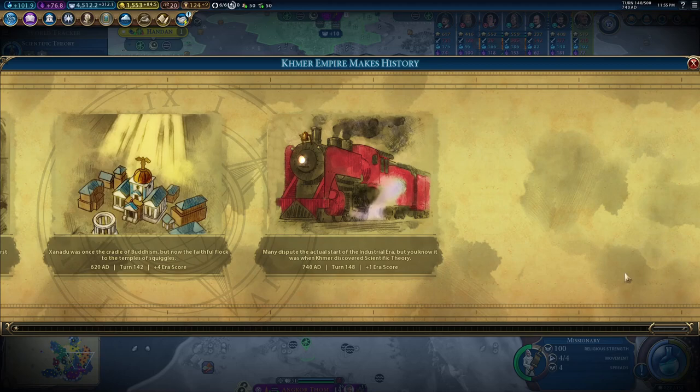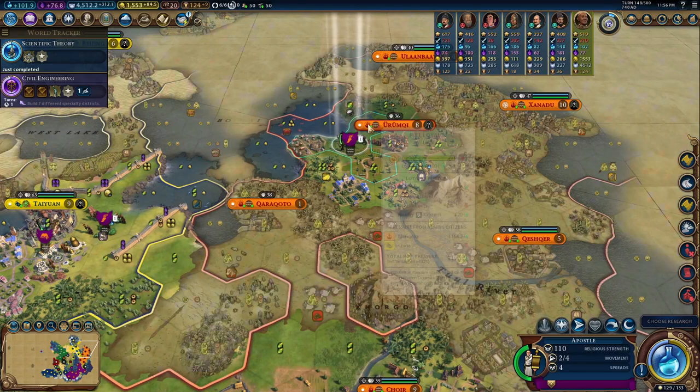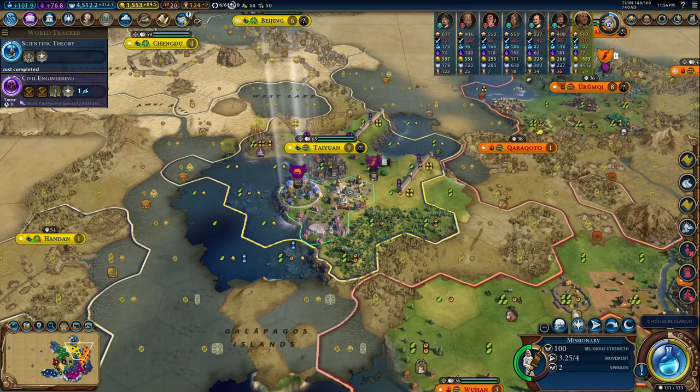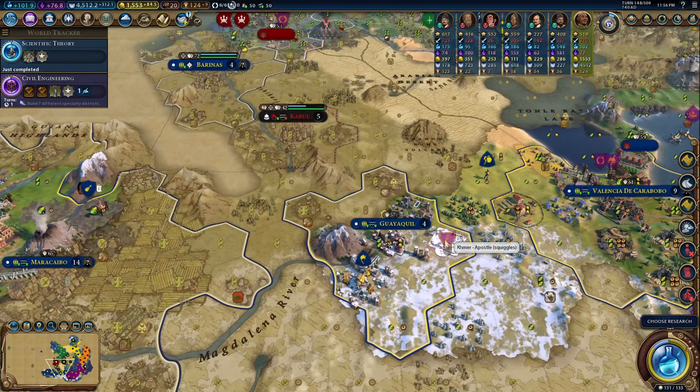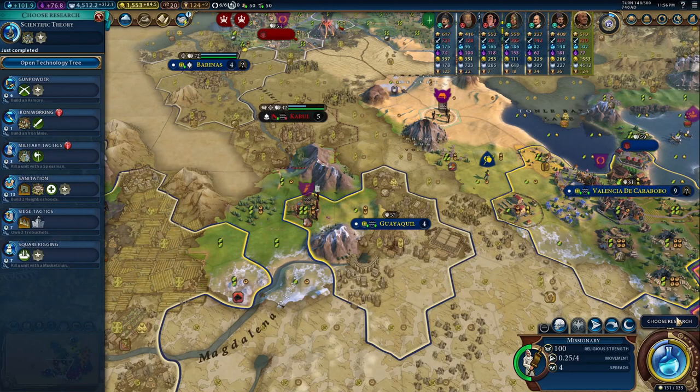Once you secure your religion, it's almost always possible to get Work Ethic, and now your cities are supercharged. If you get Cross-Cultural Dialogue — the belief that gives you science for all followers of your religion — your holy sites are also offering you a way to get even more science. Tithes will get you gold, so you'll get almost all yields in the game from your holy sites. Get as many cities as possible, take cities with the Domre if you must, and you're just going to roll over the game.